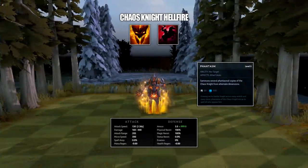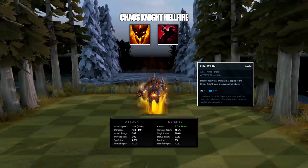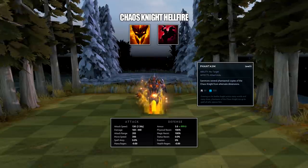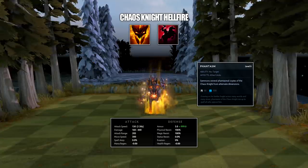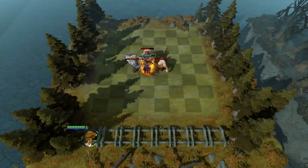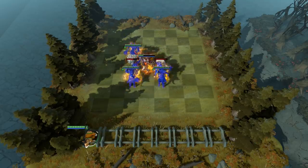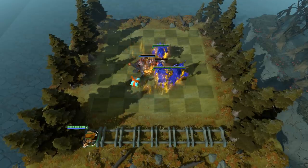Secondly, we have the Chaos Knight Hellfire Chess Piece. I would imagine this is even rarer than the Necrophos, as it has a 15 gold cost. Similar to the previous piece, this one is based off of Chaos Knight, getting stats equivalent to a level 3 version. But you will not gain any bonuses from having an actual CK on the field. The ability is Phantasm — when cast, it will summon 3 copies of this piece, all at full health. These copies take and deal 100% damage, but items will not transfer over.